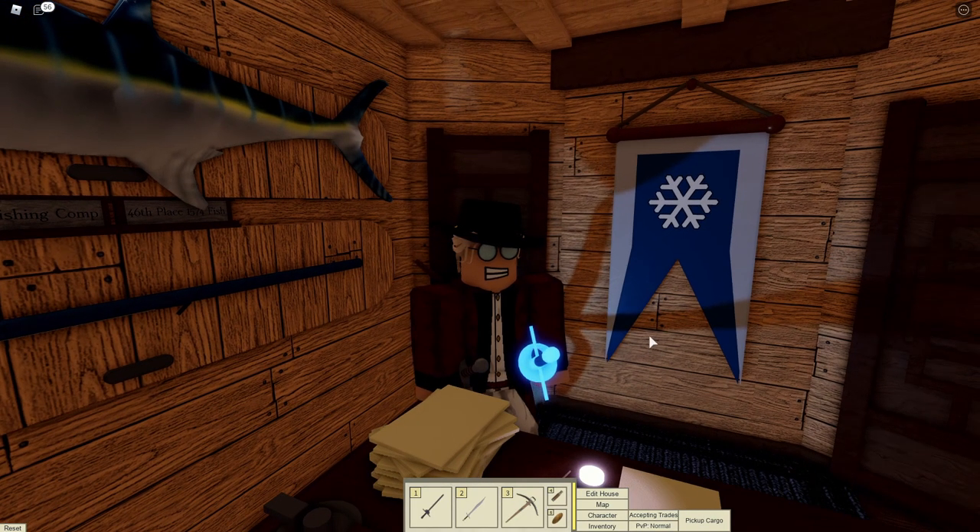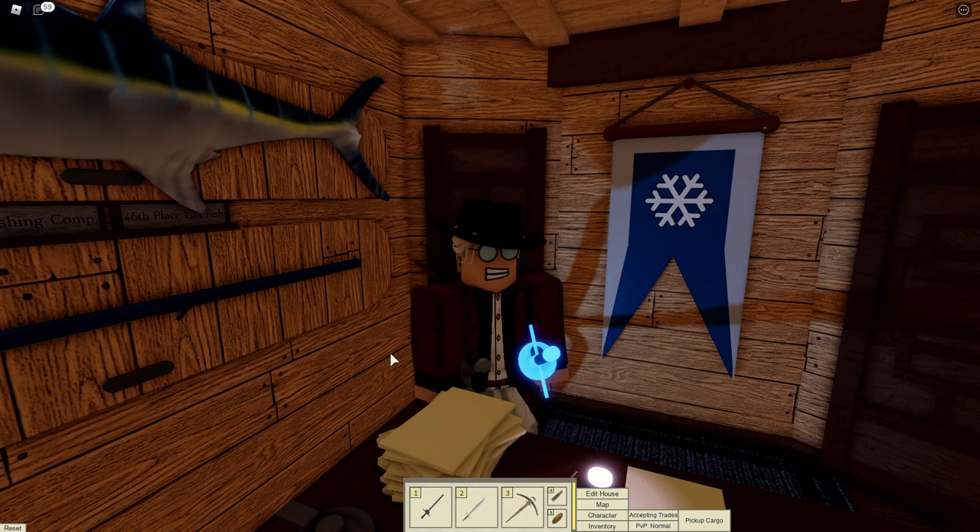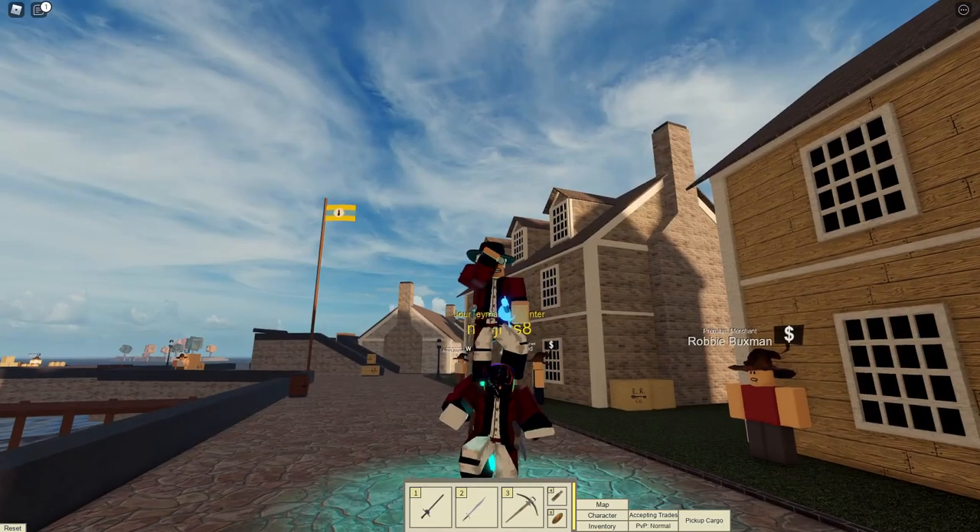Number 14: This is the cape that could be obtained by completing the 2017 Christmas event, and it also leaves snow particles when you wear it.